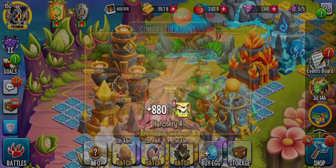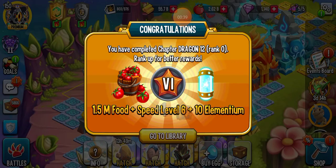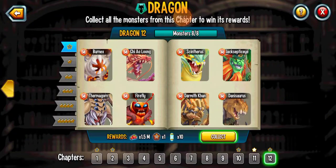From our 95 laps we got 880 Antlerian cells, which is nice because that's pretty much a breakout. Now all I need to do is hatch this egg.